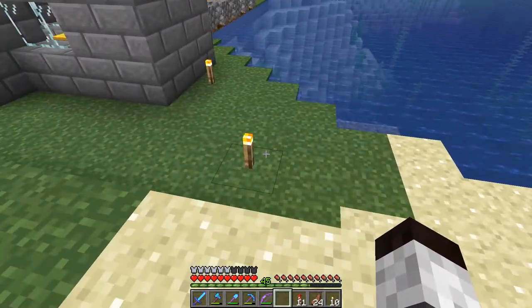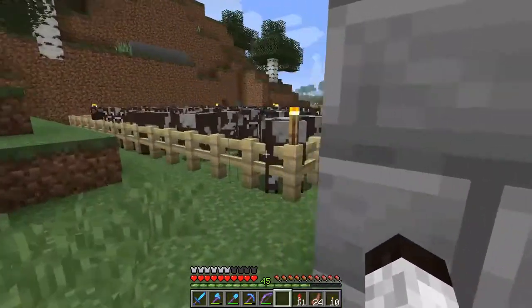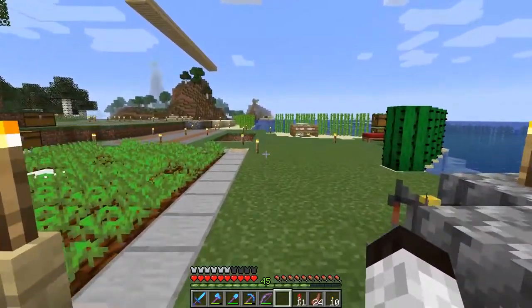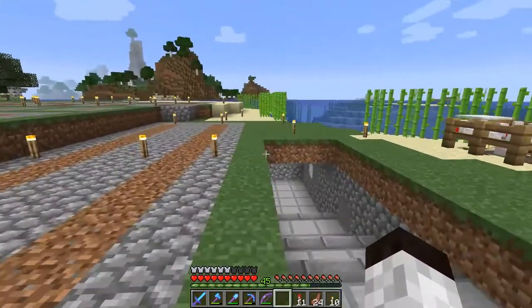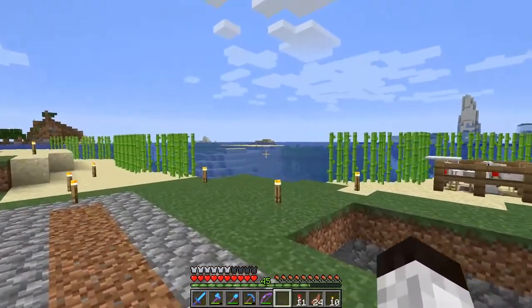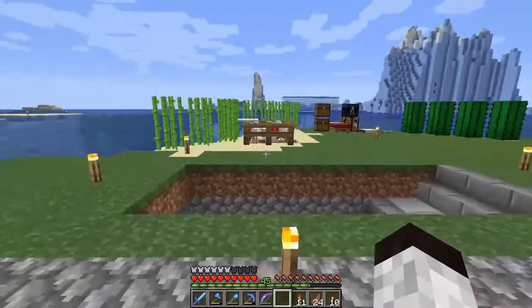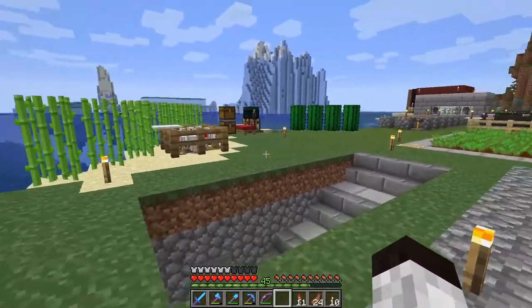Now I have heard from people that iron farms don't work. I did go into a test world and it worked fine for me with the design I use, and I've used it before. So we're going to set up just a basic iron farm. It's gonna be over there where that island is with the three torches. We're gonna set up the killing area and that will be where I go to get the materials.